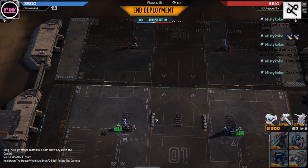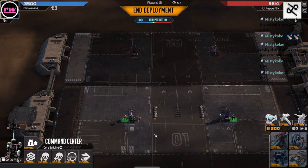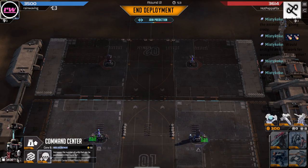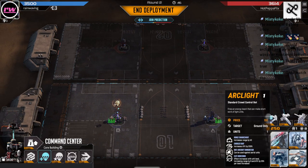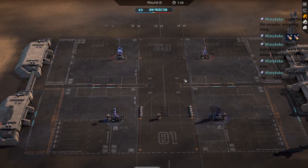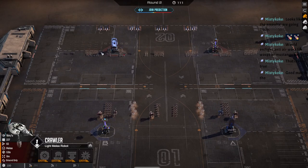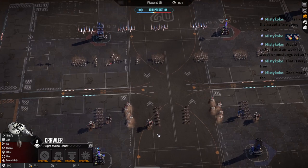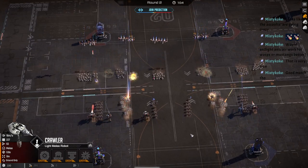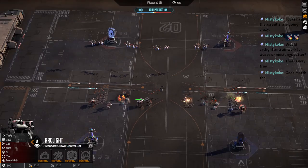I feel like it's very good for the first couple rounds at least. And even if he does use a missile, it's not super duper debilitating in the early game. Let's see if I can get an arc now, since he's got so many crawlers. Three crawlers against six units of fangs — I think we got this. Three arc lights against six units of crawlers.